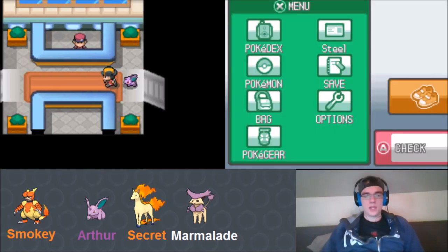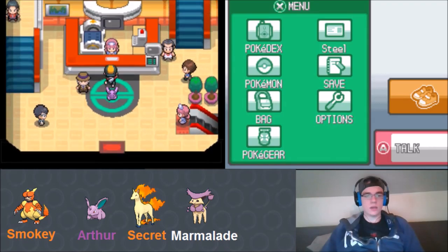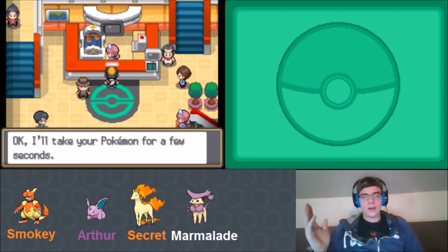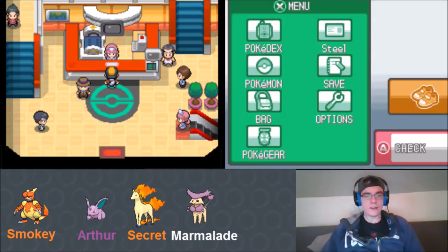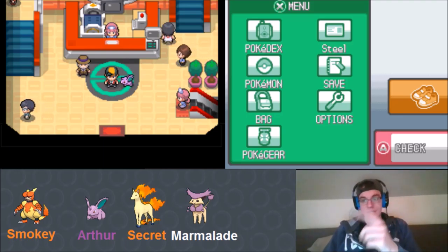We head to the Pokémon Center and end the episode here. Our final team: Arthur the Nidoran, Smoky the Magmar with an extra life, Marmalade the Delcatty, and Secret the Rapidash. The team is really coming together. We pulled the Secret Rare Rotom Dex today which was huge. Thanks for watching - let us know if you're enjoying the series in the comments, leave a like, and we'll see you next episode!